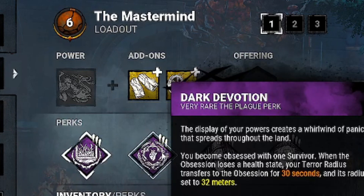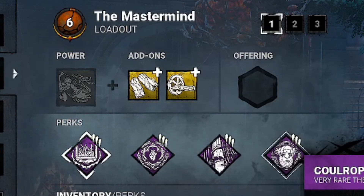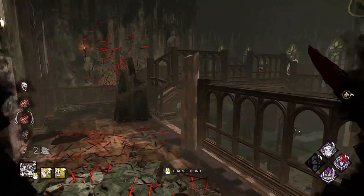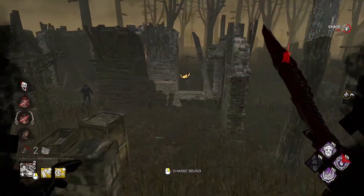The first build is Bamboozle, Dark Devotion, Call of Brine, and Chlorophobia, paired with Leather Gloves and Loose Crank. This is a well-rounded build and attempts to give Wesker all he needs to succeed on any map.